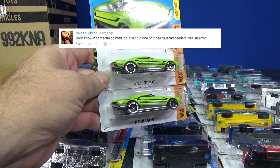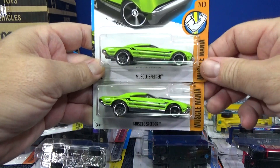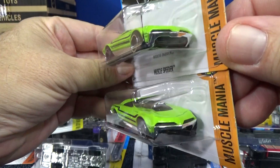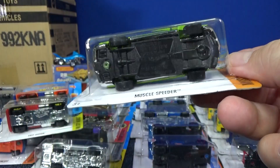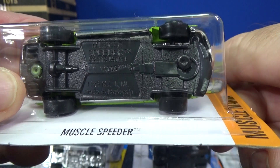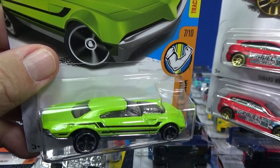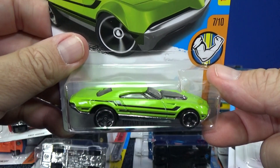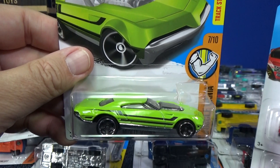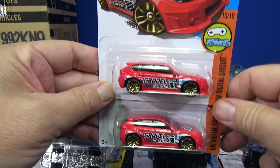Paige Dickinson noticed that one of the Muscle Speeders was an error, and I didn't catch it. Nobody else commented on it being an error — eagle eye! Look right here: this one has a busted base, it's crooked, and the rivet or spun post is a little off-center. You can see the hole was missed. That's an error. These are kind of fun to collect — I'd purchase it if I found it in stores, if it was flipped upside down or backwards. If it was a bent axle, that's not one I would pick up. I do have an errors playlist if you'd like to check that out — link in the cards or in the description below.